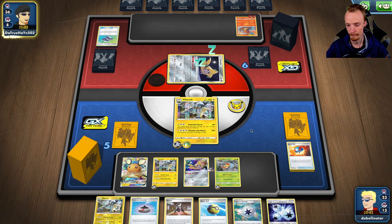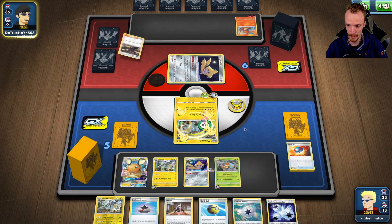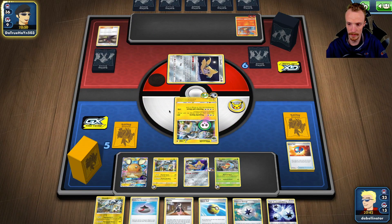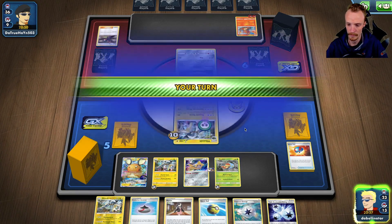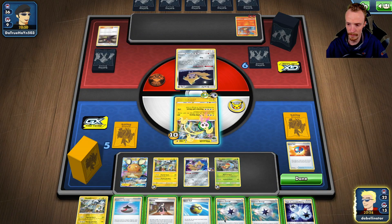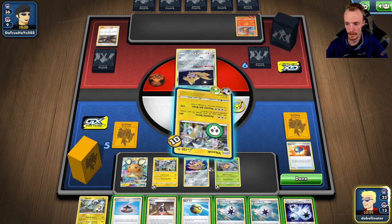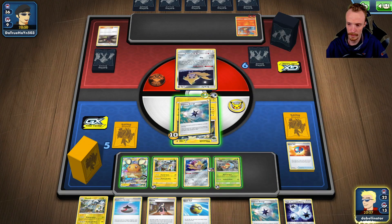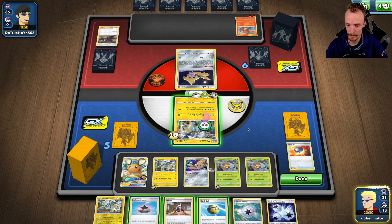Koga's Trap is annoying. We do have switches, or one switch left. He's going to run a Koga's — this is now a very defensive action again. We've got the Twin Energy to get out of this, so that's fine. I think we run a Capture Energy onto this guy. We can retreat with just the Twin, I'm pretty sure. Capture Energy onto this guy — pull out the Grubbins, so we do have that. Awesome.